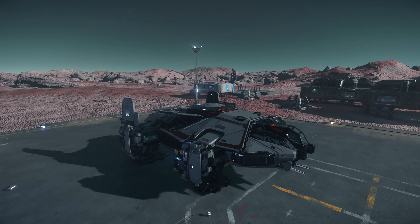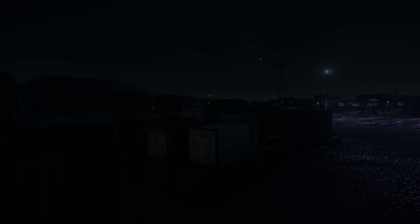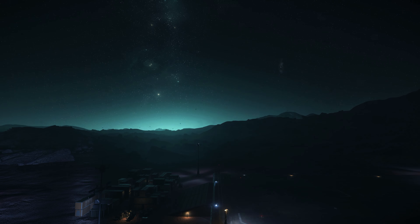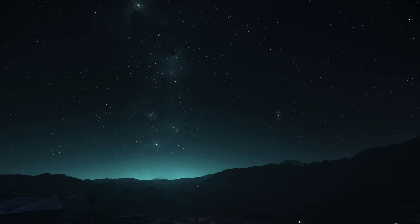There are two larger ship landing pads, as well as a platinum bay spawn terminal with two pads for tiny ships or ground vehicles. And there are the usual decorations about the place, including mining drills and storage containers.